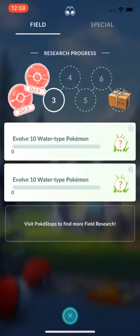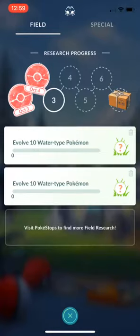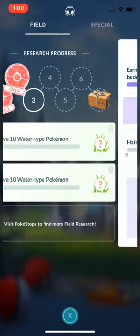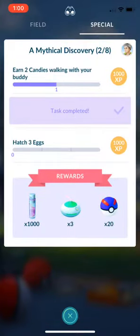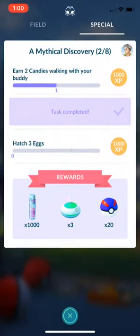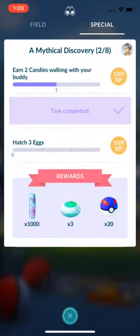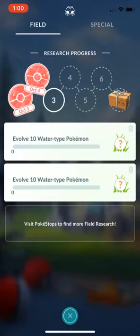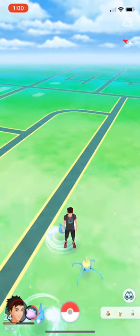They've got a research progress section where you can come in and get some more XP and little stamps that give you more things. They've got a special tab that allows you to earn extra XP by hatching eggs or doing something else. You get rewards at the bottom — you can see I'm two of eight there. Those are the two tabs, Field and Special, under the research section over here in the binoculars.